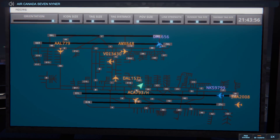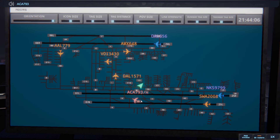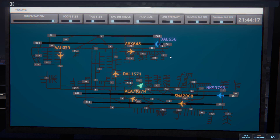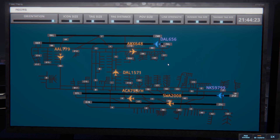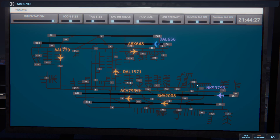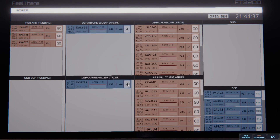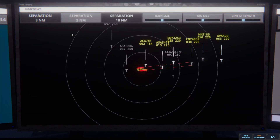Air Canada 793 heavy, taxi to ramp via Juliet Bravo Charlie 9. Air Canada 793 heavy, taxi to ramp via Juliet Bravo Charlie 9. Los Angeles ground, Southwest 2086 with information alpha, requesting push and start. Southwest 2086, pushback approved, expect runway 24L. Ground, 24L, pushback approved, Southwest 2086. Delta 656, runway 24L cleared for takeoff upon reaching altitude 1000, contact departure. Runway 24L cleared for takeoff upon reaching altitude 1000, contact departure. Delta 656. Spirit Wings 9799, runway 25R cleared for takeoff upon reaching altitude 1000, contact departure. Spirit Wings 9799.